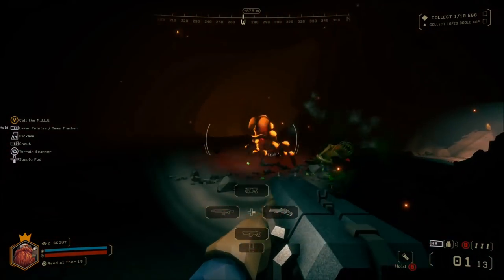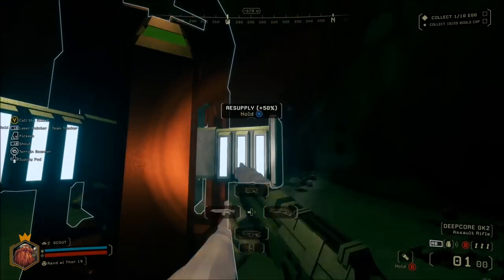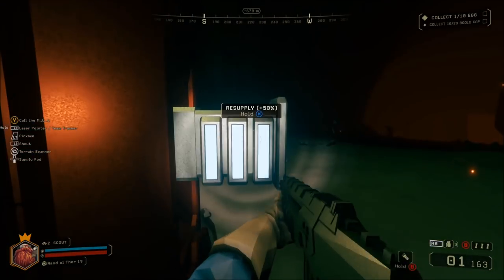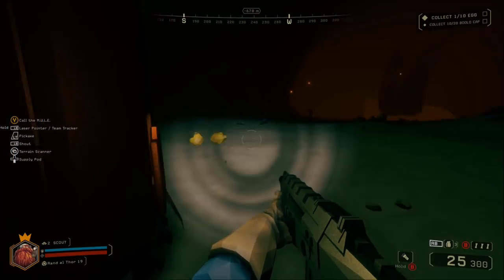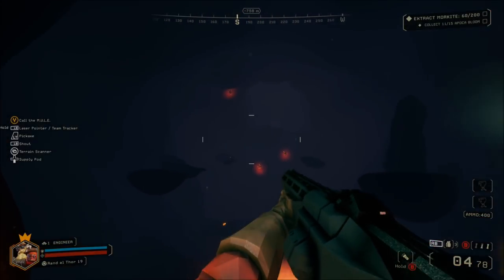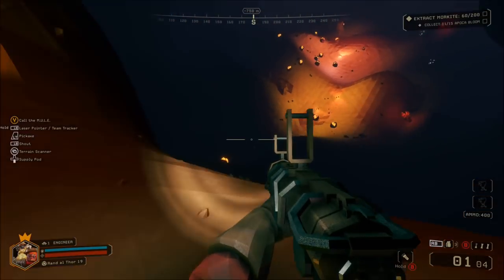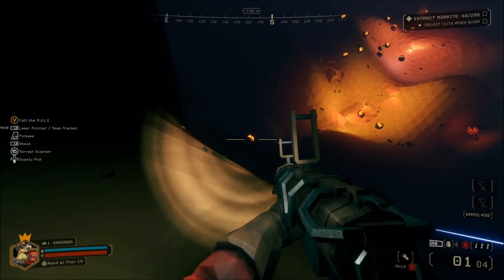The game is pretty simple: go down into an area, mine it, and when you have enough of what you came for, initiate the drop pod escape sequence. The mule — a little mechanical depository buddy that follows you around where you dump your minerals — will go back to the drop ship and drop green lights for you to follow back. Usually you have five minutes to return to the drop ship.